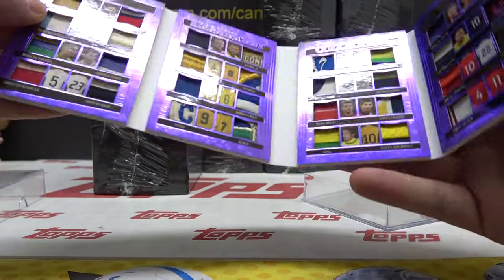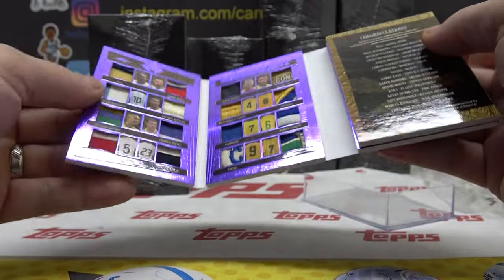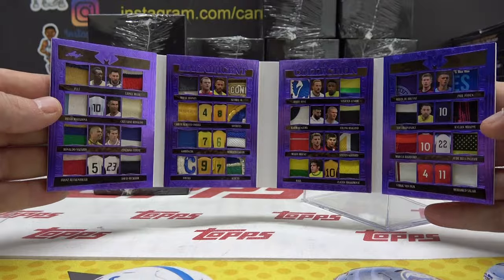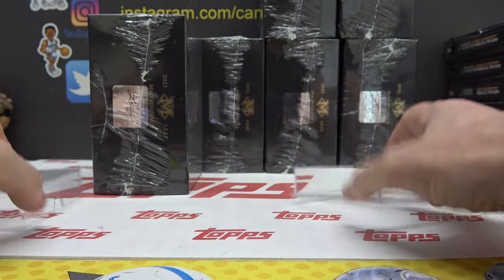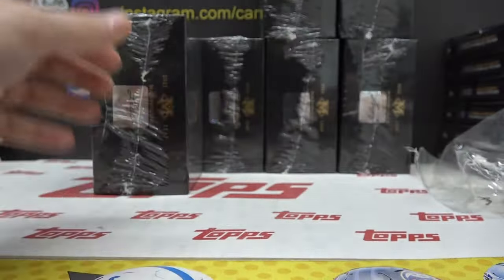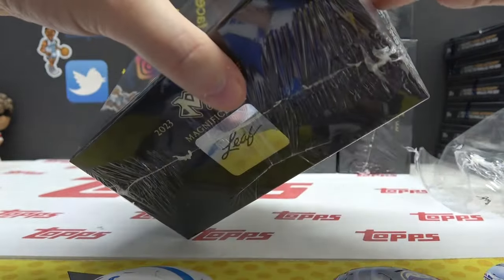What do you think of that card, Joe I? How many panels was that? That was 32 chunks of stuff — 32 pieces, all game used, of some of the best soccer players of all time. That would have been fun to randomize. Everybody in the break would have had a letter and some would have had multiples. Probably.